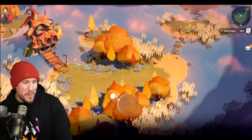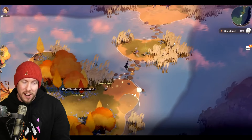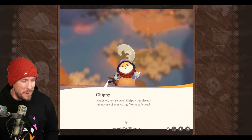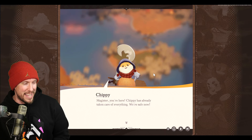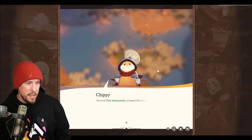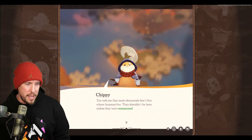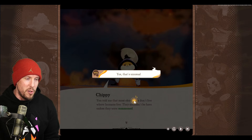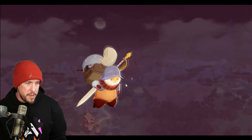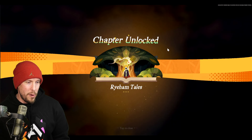Here we are in-game. I hope the music is loud enough — it has an almost ethereal flavor to it. I'm just experiencing this literally before almost anyone else. So we have Chippy, the magister. Several fire elementals have crossed the river heading toward the mythical house, but Chippy stopped them. They shouldn't be here unless they were summoned — that's unusual. Someone is crying for help in the village, so let's go save them.